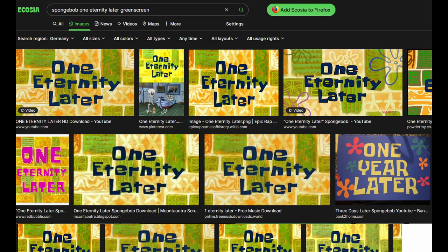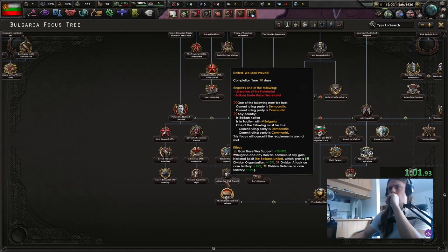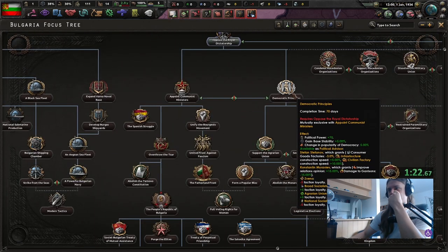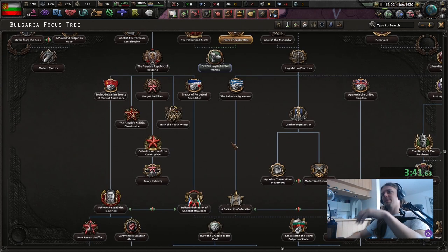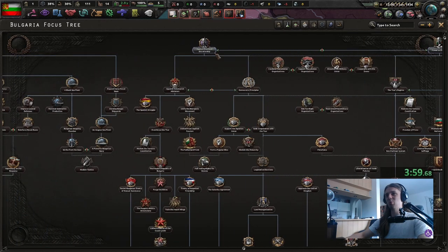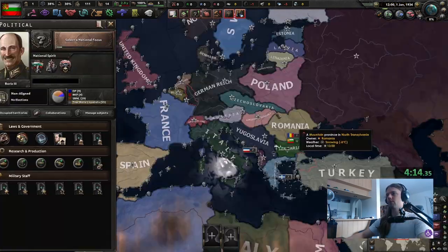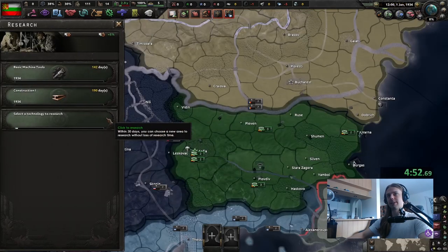I think we're gonna go down to the Unification of the Balkans. If I remember correctly there are two ways you can go for this — actually three. We can also just follow Stalin, but I'd rather not. We can go communist or boring democratic. I don't think I've ever gone down the democratic path here, so I guess we could do that. I don't plan on going to war with the Allies. If I can take out Germany and the Soviets, that's fine by me. Let's go democratic.